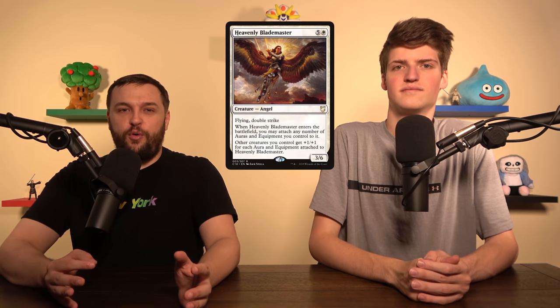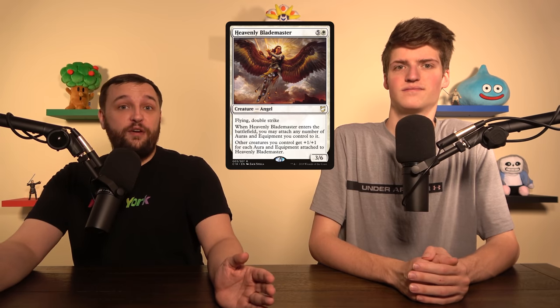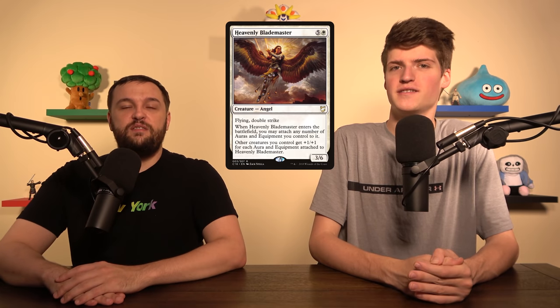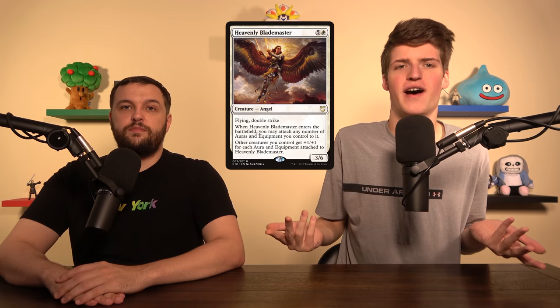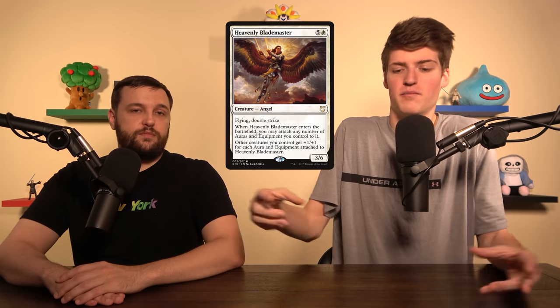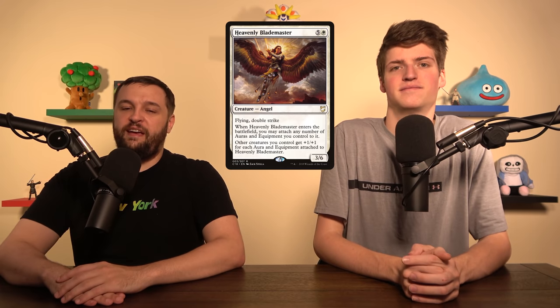Another thing that hits really hard is Heavenly Blademaster — you can move all of your auras and equipments onto it. It's a 3/6 flying double strike, and on top of that it anthems your team for each thing attached to it. With swiftfoot boots already in this deck, this thing now has haste, double strike, hexproof, flying, plus whatever stats from all the equipments and enchantments on it. It just gets super big, and with double strike flying, it's a very evasive threat that's hard to block.